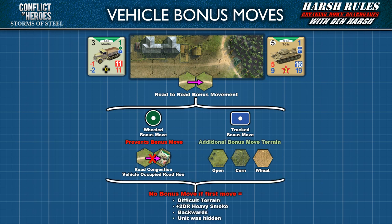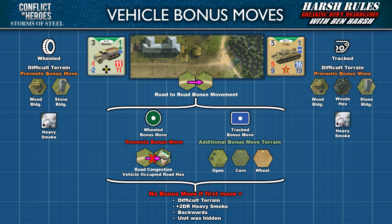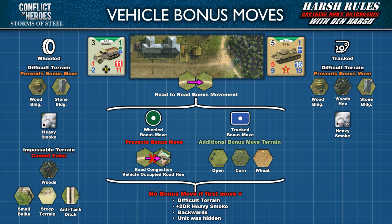Keep in mind that bonus moves come with several limitations. No bonus moves are allowed if the vehicle's first move entered a hex with difficult terrain, heavy smoke, if they were moving backwards, or if the vehicle was hidden. For wheeled vehicles, difficult terrain includes hexes with wood or stone buildings, or heavy smoke. With tracked vehicles, add wood hexes to this list. Also remember that there are differences in terrain that vehicles cannot enter at all: for wheeled vehicles this includes wood hexes, small balkas, steep terrain, and anti-tank ditches; with tracked vehicles, the list is the same with the exception that wood hexes are considered difficult terrain rather than impassable.